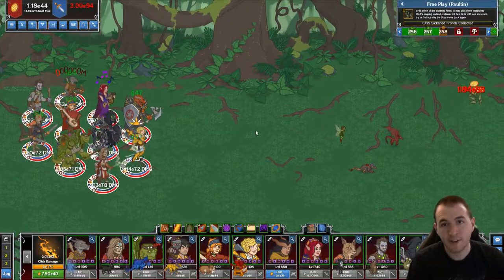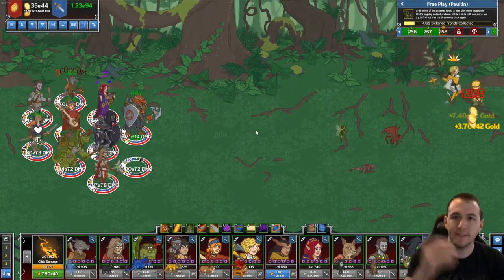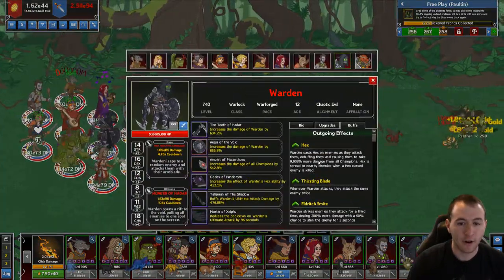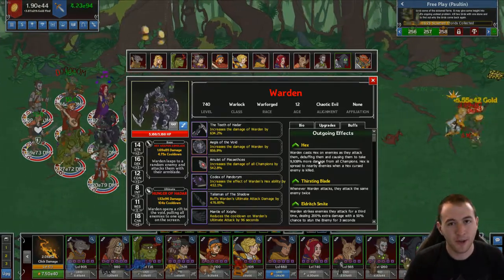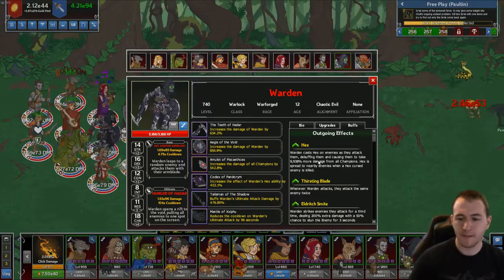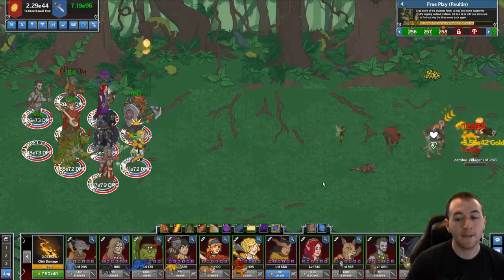Warden is the brainchild of our very own Dylan, who works at C&E. Warden is our first Warforged character, which is very cool. I do enjoy Warforged. And they take up slot 11, along with Strix and Jamila.